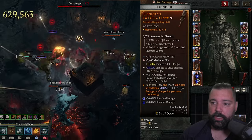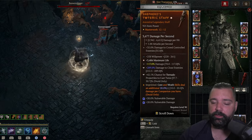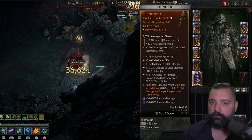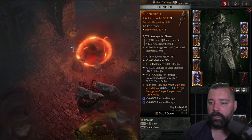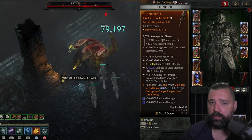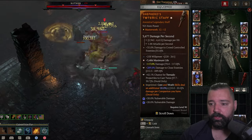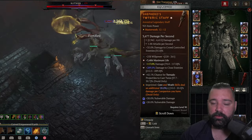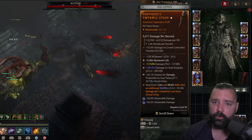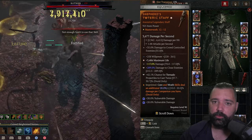In the weapon slot, you're looking for a staff. You can run any weapon, but if you're looking to push, you specifically want a staff for the implicit, which gives additional damage to crowd-controlled enemies — you do so much damage to crowd-controlled enemies, this is where you're looking to burst targets down. For affixes on the weapon, you want willpower and maximum life. The third affix is somewhat flexible — running plus damage is good, but you can use resource cost reduction or even critical strike damage since you have such a high critical strike chance. Damage to close enemies and chance for tornado projectiles to cast twice are basically mandatory for the tempering.